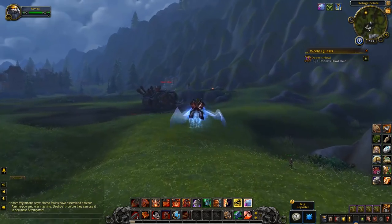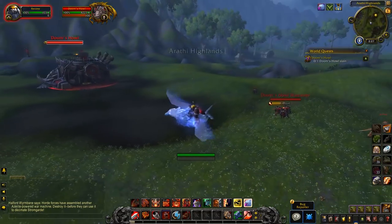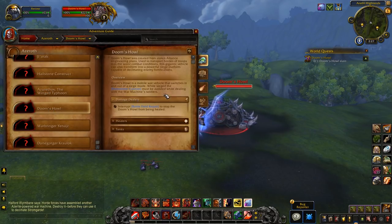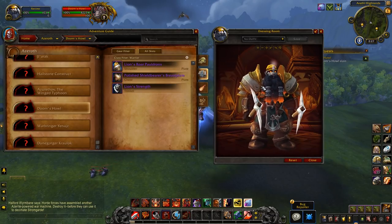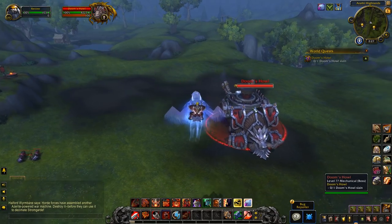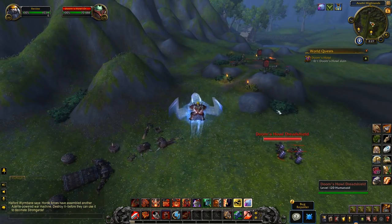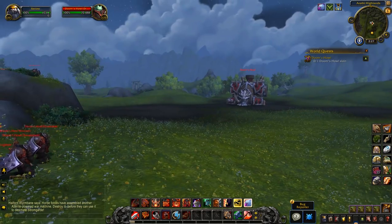This World Quest is actually for a boss called Doom's Howl. This is the Alliance boss when the Alliance own the Warfront, but when the Horde own it there is an Alliance equivalent. This guy does drop some epics — it's actually a recolor of the Warfront gear, the shoulders and chest, which are pretty cool. He's got tactics and stuff; I don't think we're going to be able to take him out. Those adds actually have the shield from Black Temple, which is kind of cool.